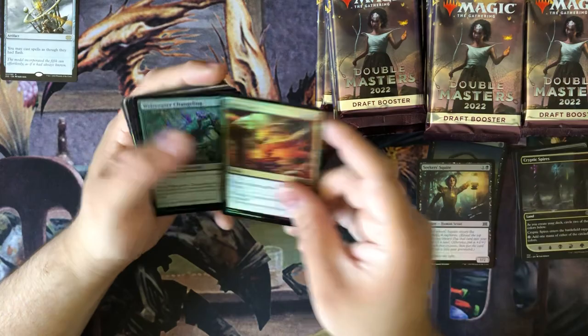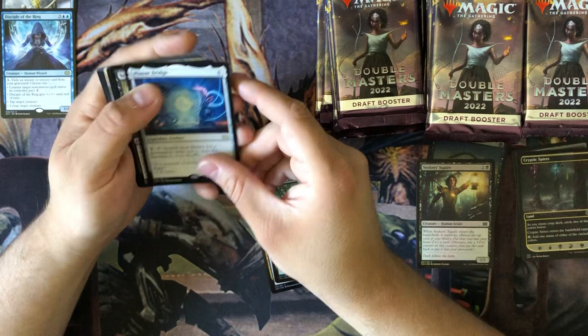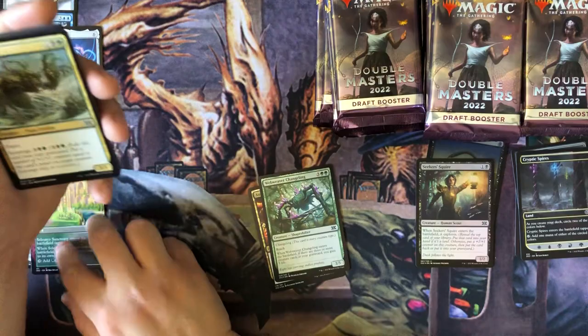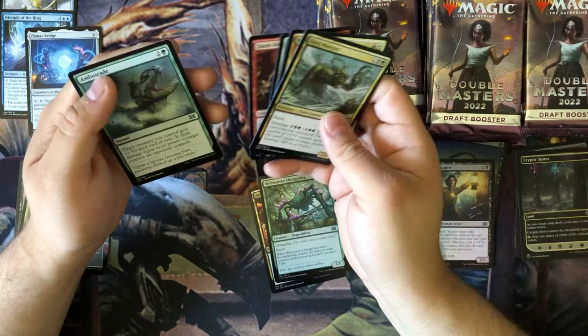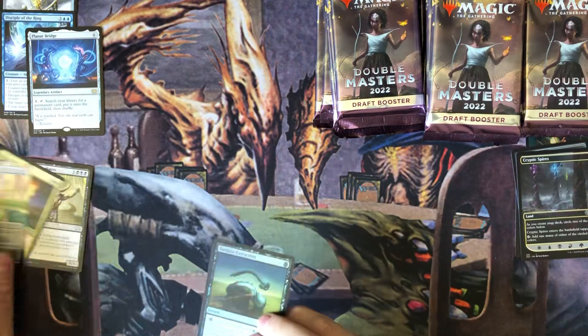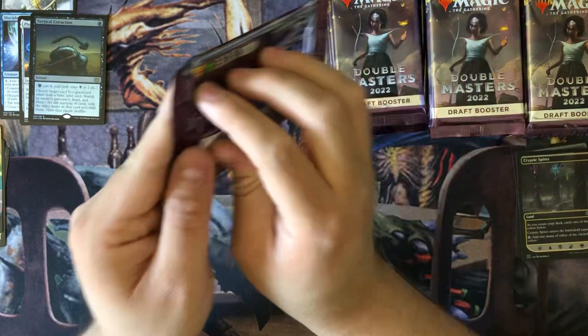Good old Zombino. Changeling Disciple, the Ring, Flame of Bridge. Scion of Darkness. Absinthe Charm - ooh, Slesnias Sanctuary. Very, very, very good pack.